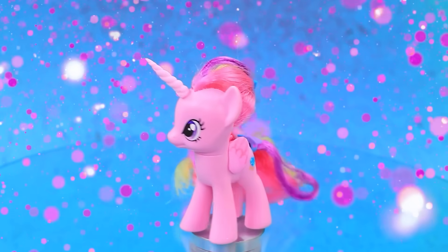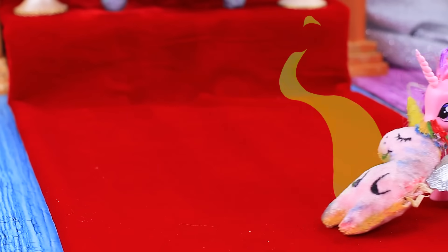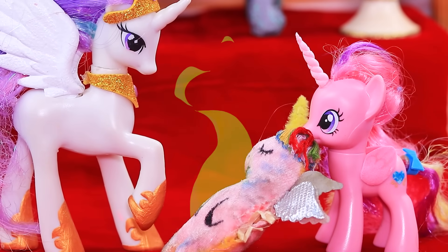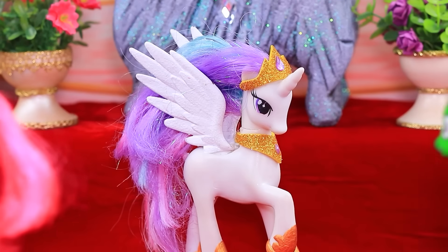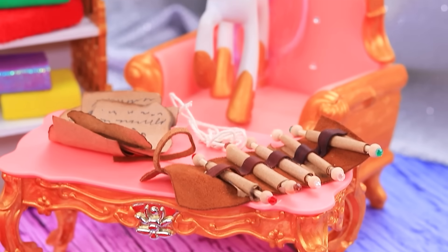Let's get to know the alicorn Cadence better. Princess Celestia on the throne. Look what I found near the landfill. Hey! Oh, so cute. Let's play together. Ew, Cadence, put this away now. Okay. Your Highness, we don't have much harvest this year — not enough sun. We need to restore the balance between the sun and the moon.